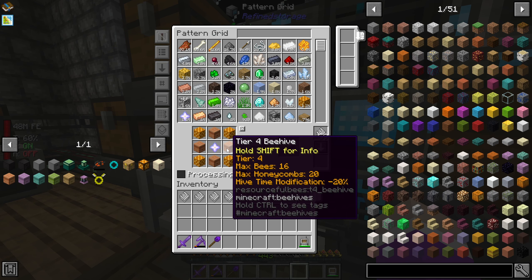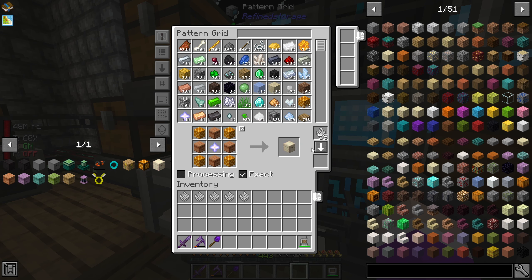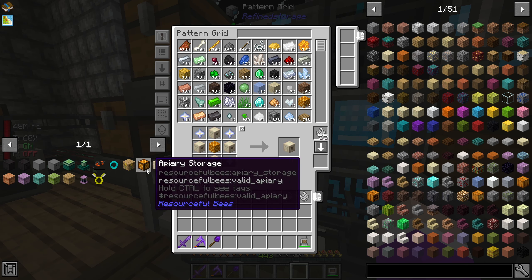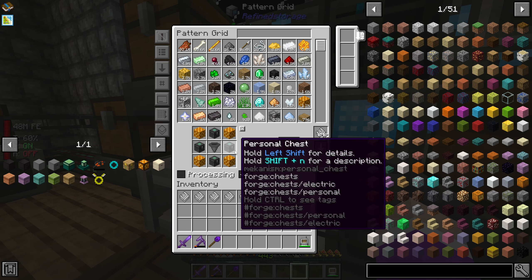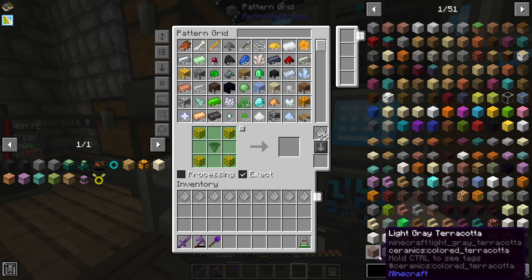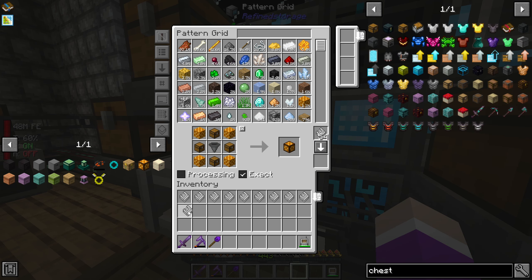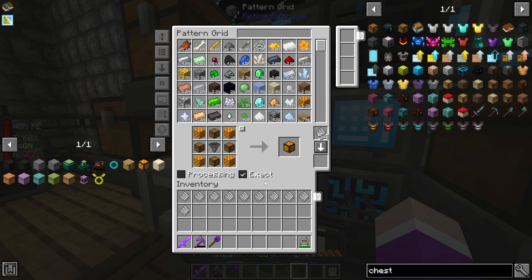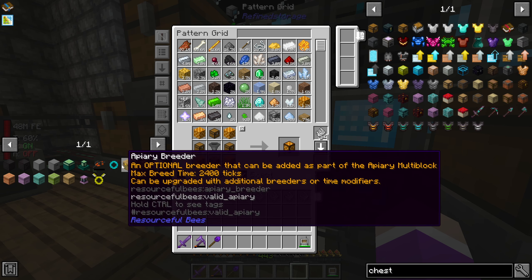The tier 1 apiary is made like this - apiaries with a nether star, blocks of honeycomb. Upgrade to tier 2, upgrade to tier 3, just keeps using more nether stars every time. Then last but not least, tier 4. I'm also going to need an apiary storage. I can manually craft the breeder but I actually don't need it anymore because I've bred every single bee I have, so I don't necessarily need that.